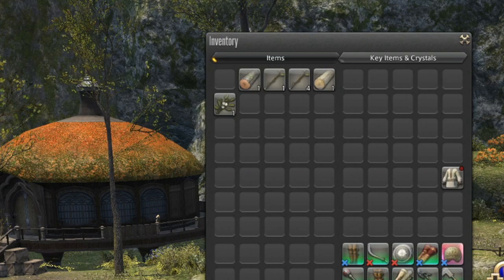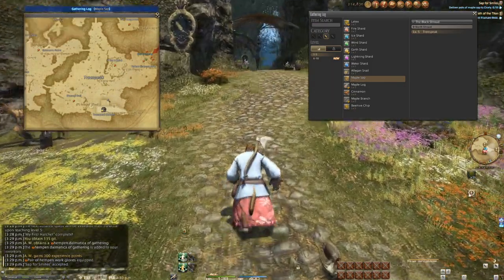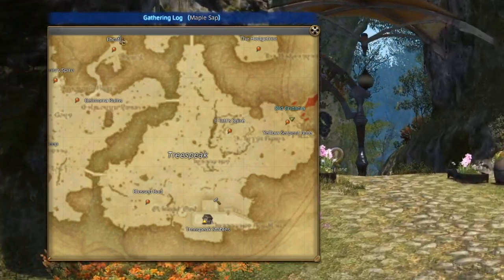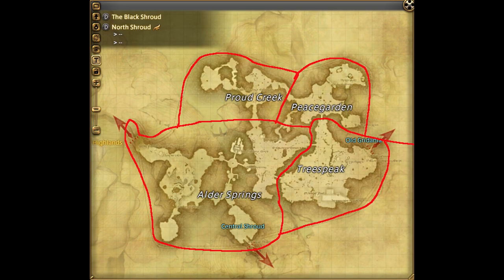I'll be regularly selling off my inventory off-screen at multiple points — I recommend you do the same, especially free trial players with no retainer space to work with. Now, to make something very clear about what the gathering log says: it gives you the area name and the specific sub-area you should find the item in. Notice that the log shows you the name 'Treespeak,' not the specific position — you are still expected to look around. The shaded portion on the map is the entire area that Treespeak refers to, so use your eyes.